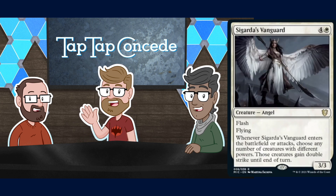Next we have Sigarda's Vanguard — four and a white for a 3/3 flash flying Angel. Whenever Sigarda's Vanguard enters the battlefield or attacks, choose any number of creatures with different powers; those creatures gain double strike until end of turn. You can flash this in after blocks — so you probably get one more swing with it, a 3/3 flyer. Flashing it in after blocks could be game-ending with any number of creatures with different powers.